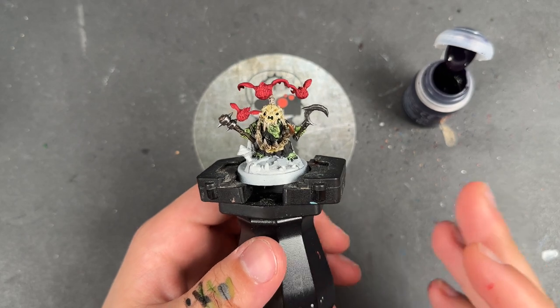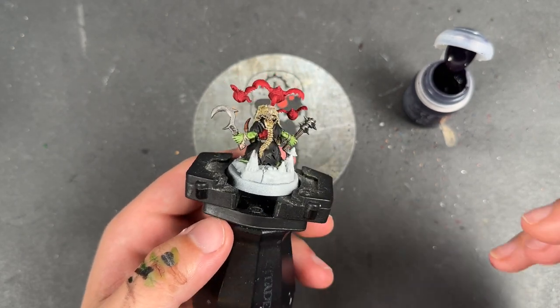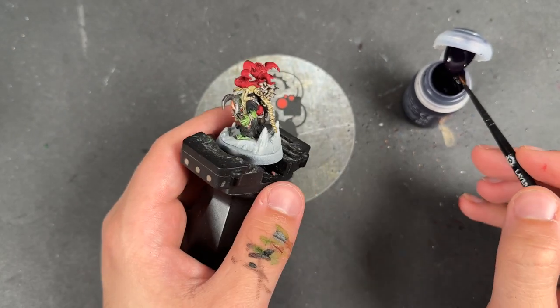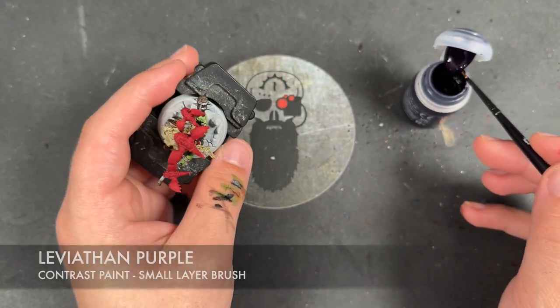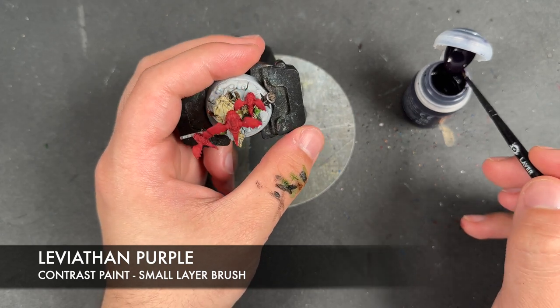With that done, we've mostly got all of the base coats on. However, we do have a little bit more to do to take him up to War Hipster Battle Ready. One of those things is to take some Leviathan Purple and apply this over the top of the wings of our bat squigs.